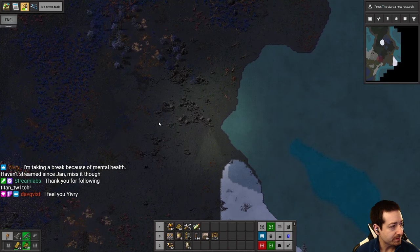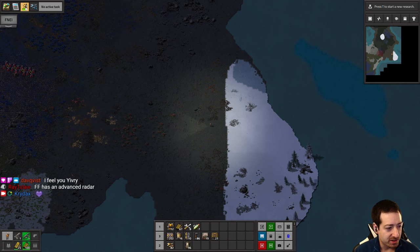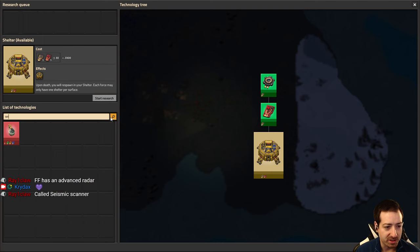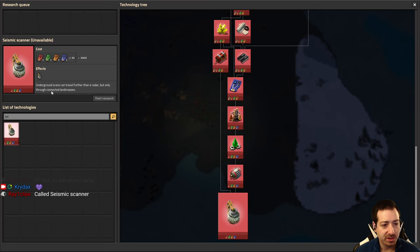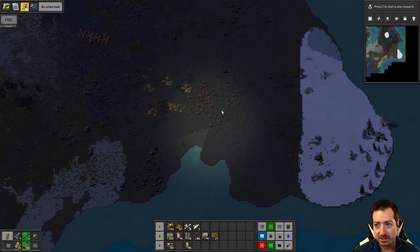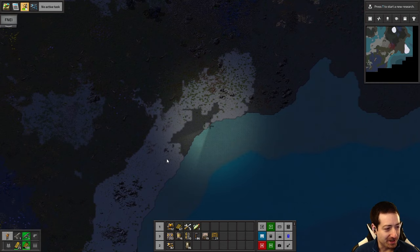Thank you for the follow, Titan Twitch. Taking a break because of mental health — haven't streamed since January. I totally understand that. Everyone send Yivri some hearts in chat. Freight Forwarding has an advanced radar called seismic scanner — interesting, I just assumed it would be called radar. But it only works through connected land masses, so it still doesn't do what we want, because what I want is to scan over the water.